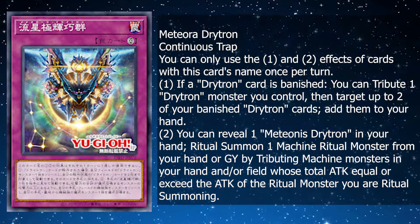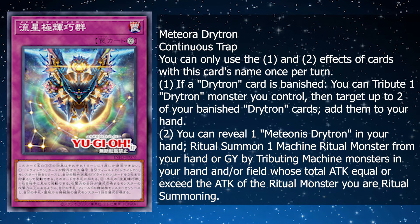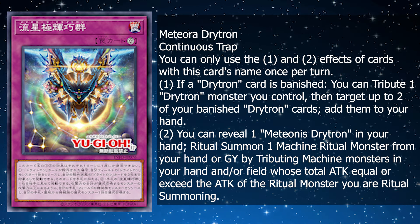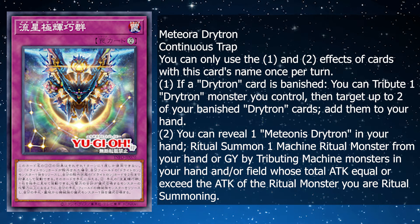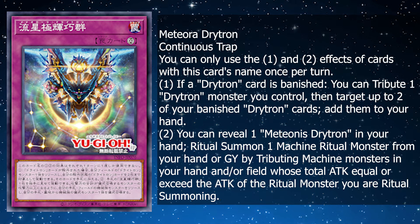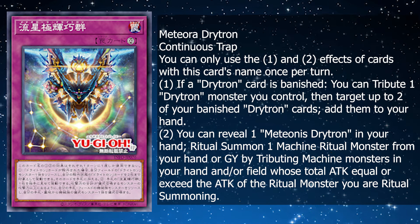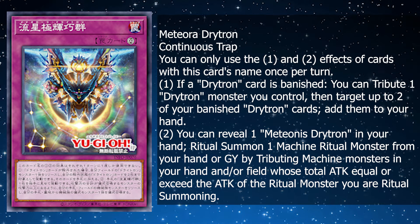Now finally for the last card, we have a continuous trap for the deck — Meteora Drytron. You can only use the first and second effects of this card's name once per turn. First effect: if a Drytron card is banished, you tribute one Drytron monster you control, then target up to two of your banished Drytron cards and add them to your hand. That is very powerful — being able to recycle banished Drytron names. Second effect: you can reveal one Meteora Drytron in your hand and ritual summon one machine ritual monster from your hand or graveyard by tributing machine monsters in hand and/or on the field whose total level equals or exceeds the attack of the ritual monster you are summoning. Being able to ritual summon a machine from hand or graveyard is super powerful, so you can get out the new Medionus DAD or one of the other two.